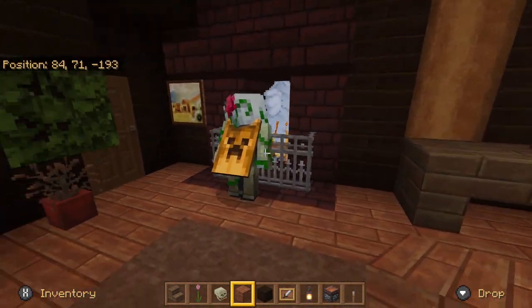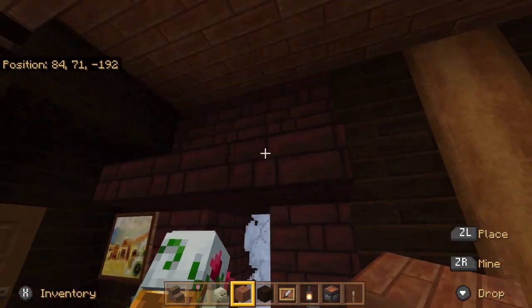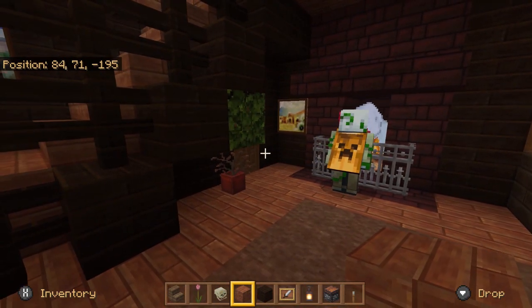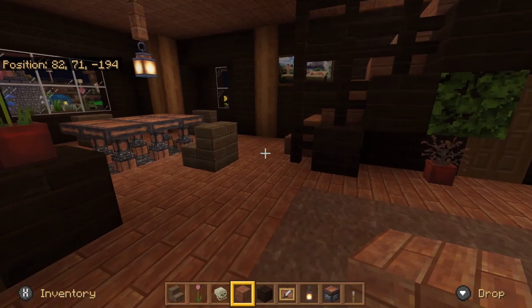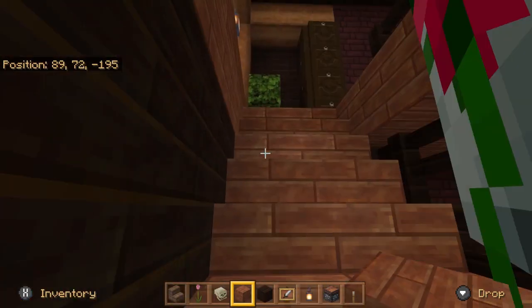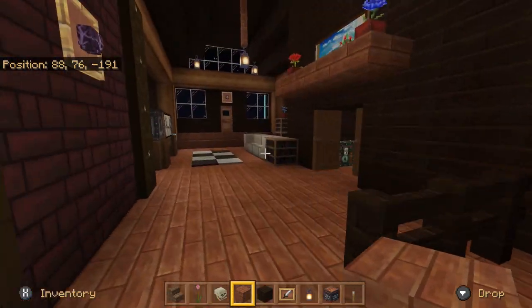And over here we have this fireplace. That's just a campfire with a hay bale underneath — that will make the campfire go all the way up and through the chimney on the outside. The hay bale makes the smoke go higher. And here we have these fence railings right here so we don't fall.